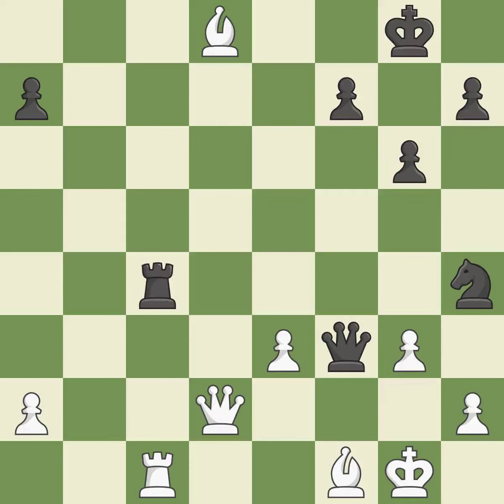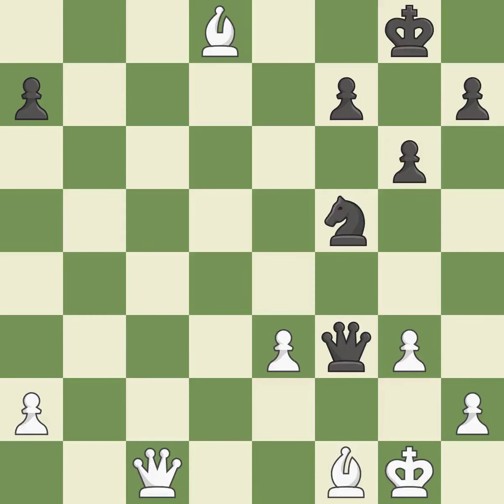Perfectly on point. This suggests exchanging items of equivalent value — ideal. This keeps the material balance in check with good commerce. Recaptures — the knight can now control more squares as a result. This moves the bishop to a better location, allowing it to control more squares. This threatens to play checkmate — best.